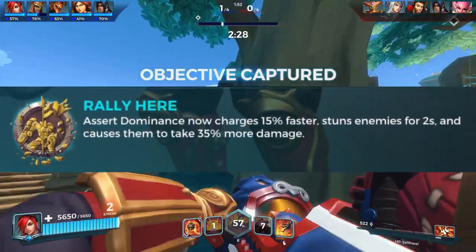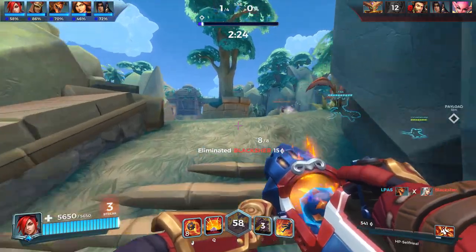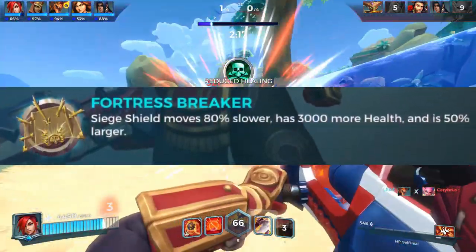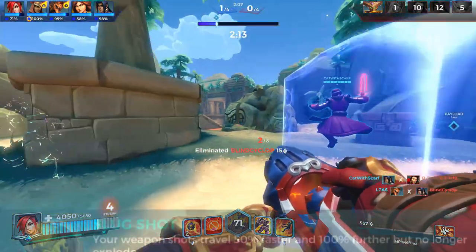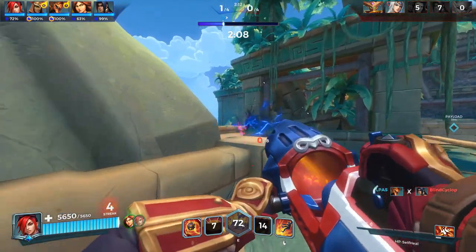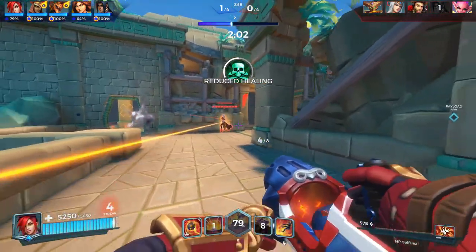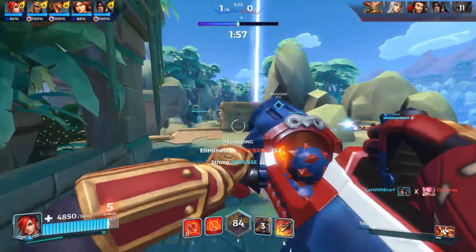Her talents are as follows. Rally Here: your ultimate now charges 15% faster, and upon activating it, enemies in an AOE will be stunned and take 35 extra damage for the duration of the ultimate. Fortress Breaker: your shield is 50% bigger, moves 80% slower, and has 3000 more health. Slugshot: your weapon travels 50% faster and 100% further, but no longer does AOE damage. Battering Ram: gain 90% damage reduction while charging with Shoulder Bash. These are guidelines and you can adjust them to your preference.